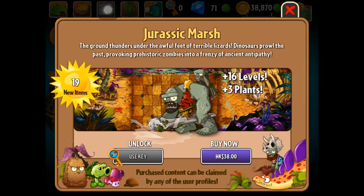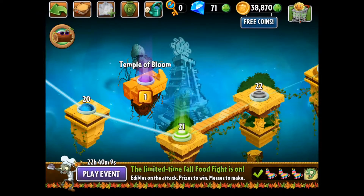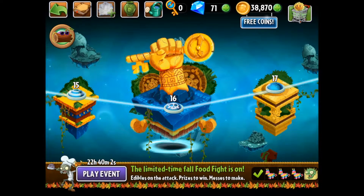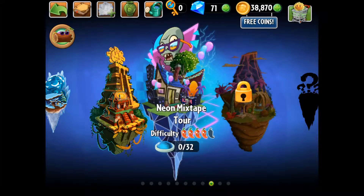The first way to unlock a new world is, of course, to pay — it costs 38 Hong Kong dollars, which is about 5 to 6 US dollars. Another way is to use a world key. To get a world key, you have to beat a mini-boss in different worlds. In Lost City, the mini-boss is at level 16. Each world has one mini-boss, so each world gives you one world key. I've beaten the mini-boss in this world already, so I've used it to unlock Neon Mixtape Tour. You can play this game completely free — so far I haven't spent anything on it.